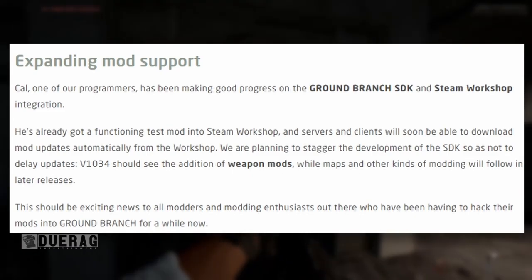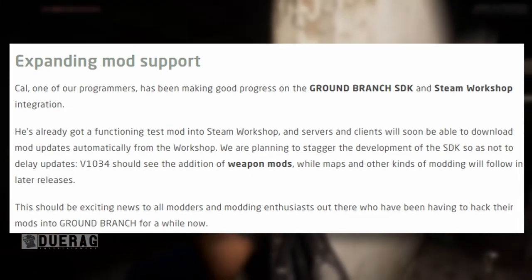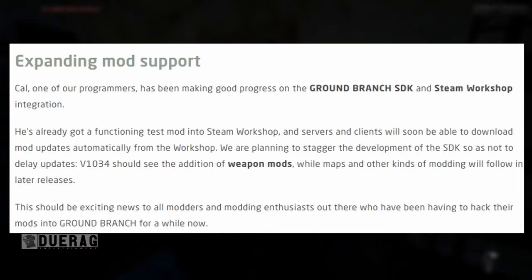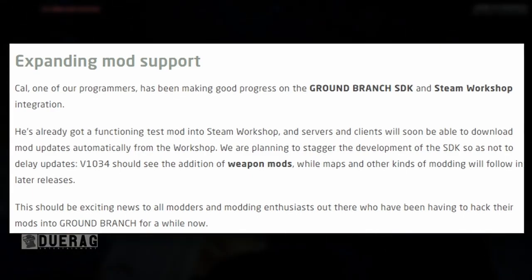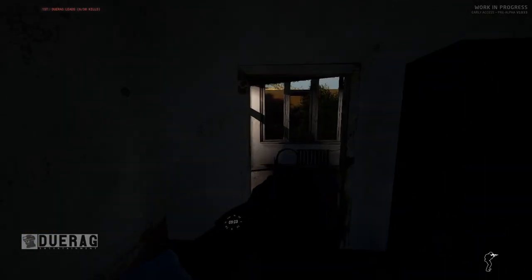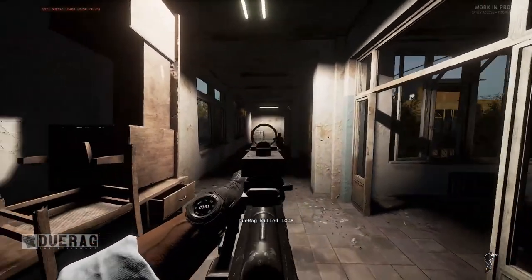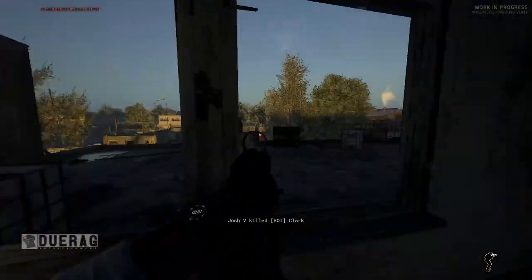Expanding mod support — Cal, one of their programmers, has been making good progress on Ground Branch's SDK and Steam Workshop integration. He's already got a functioning test mod into Steam Workshop, and servers and clients will soon be able to download mod updates automatically from the Workshop. They're planning to stagger the SDK development so as not to delay updates. Version 1034 should see the addition of weapon mods, while maps and other kinds of modding will follow in later releases. Mods have been in Ground Branch for a while, it just hasn't been official — I've definitely seen a lot of mods, especially from Fat Morl.